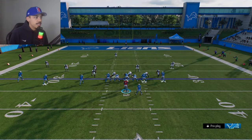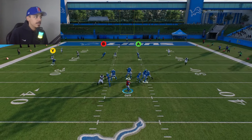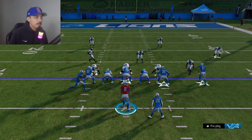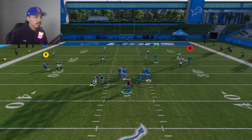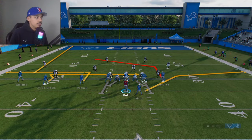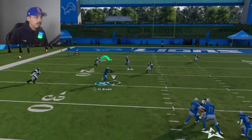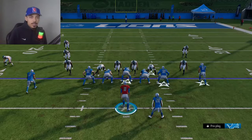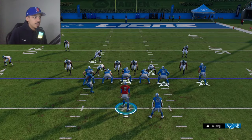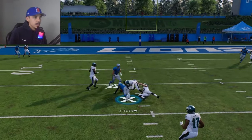If you suspect your opponent is in a cover three, you could put this guy on a post and then let it develop. That tight end is going to be wide open for big gains. If you think your opponent is running cover four, you can run this play stock and just look for the underneath route right here. You could also put that B receiver on an out route — that'll pull the defender just to open up that underneath a little easier. And if your opponent is trying to man blitz you, block the running back, set up your pass protection, and that inverted zig is going to cook every time.